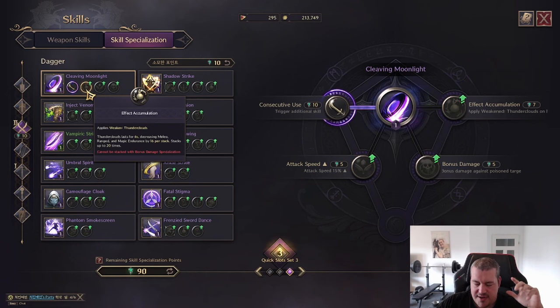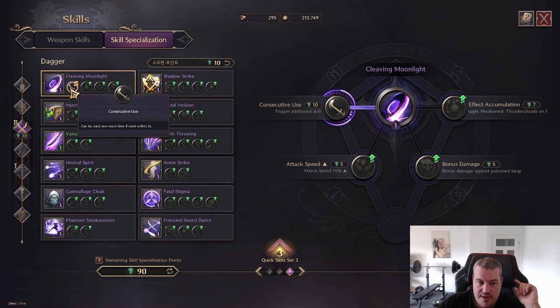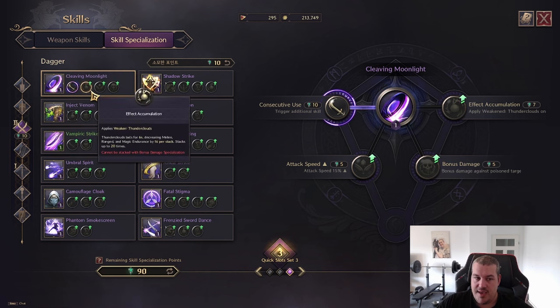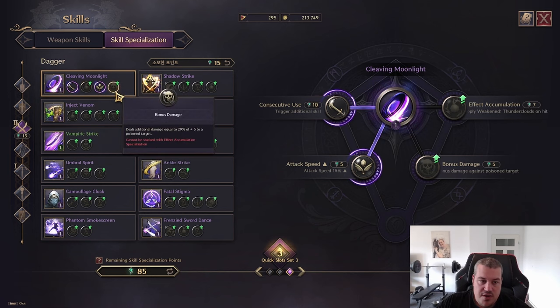The Thunder Lords specialization could serve an enormous purpose in being able to burst down enemies with crit. We also have the option to increase attack speed while Consecutive Use is activated — you need three seconds to reactivate it. In some rotations you double-click it for the damage, but you can squeeze out more DPS by activating it, doing something else to utilize the 15% attack speed, then landing the second hit at the last second.